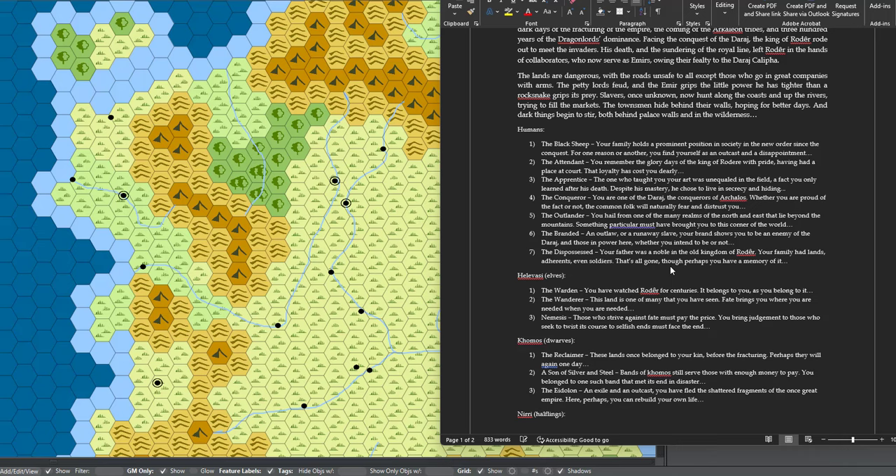One player picked the Black Sheep, one picked the Apprentice, one picked the Attendant, and another player picked the Branded. So the four roles are: Black Sheep, Attendant, Apprentice, and Branded. We actually wove together a coherent party.